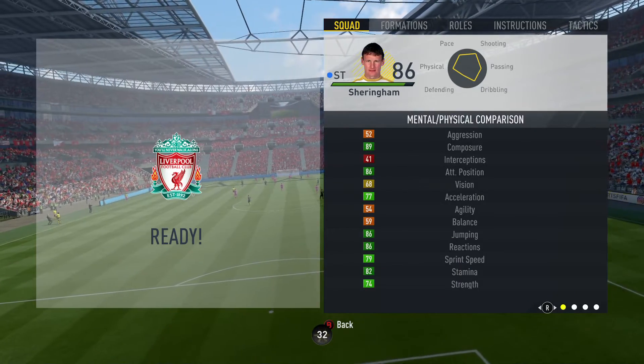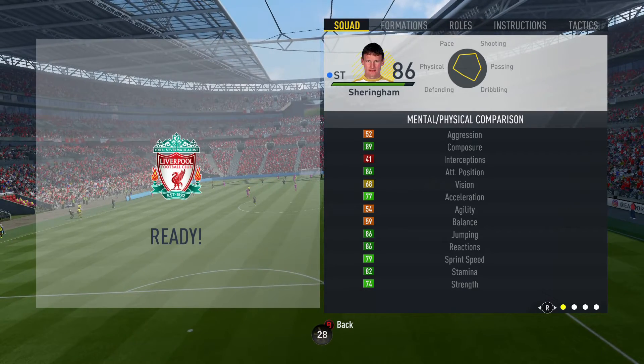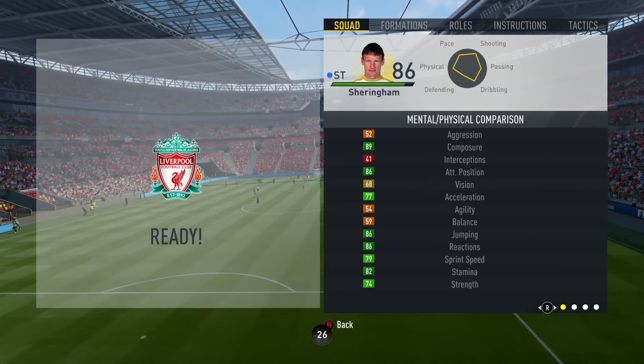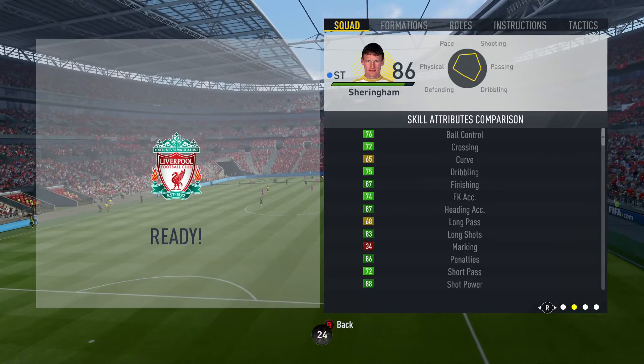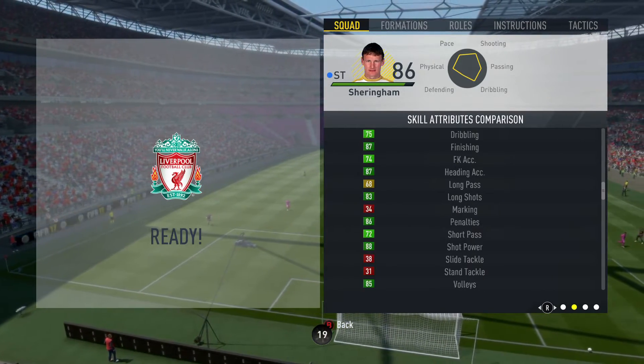So into Sheringham's in-game stats. The 3 main stats which stood out to me were his 88 shot power, his 87 finishing, and his 86 positioning. His specialist was the clinical finisher and his traits were the power header and team player.